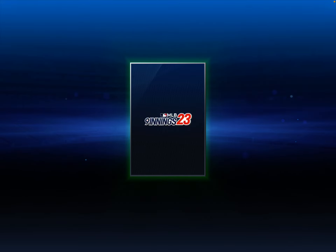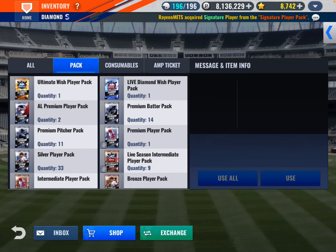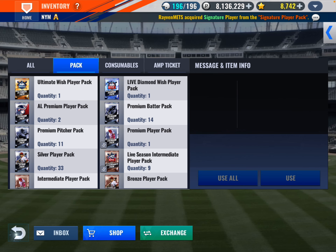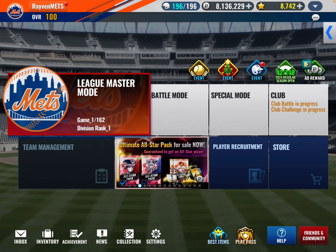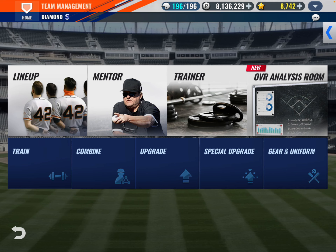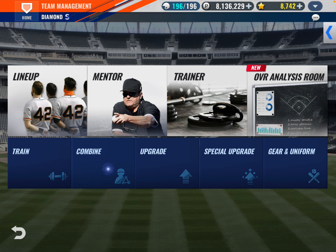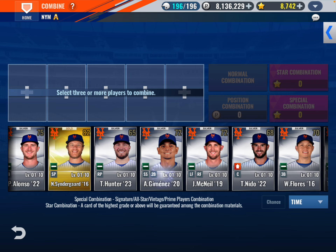That's a Reds player — Luis Castillo. This team is not... I only have one Black Diamond on this team, you believe that? Let's do some combos. Let's do combos of all these gold players that we just got.